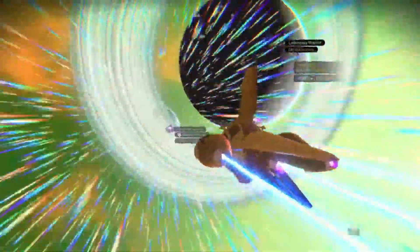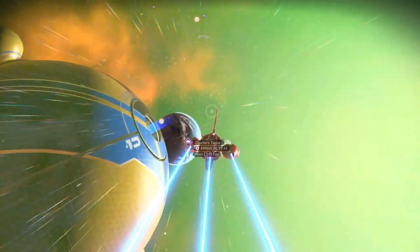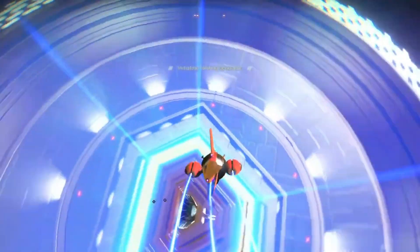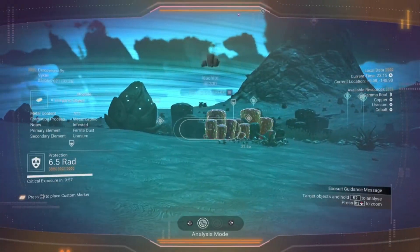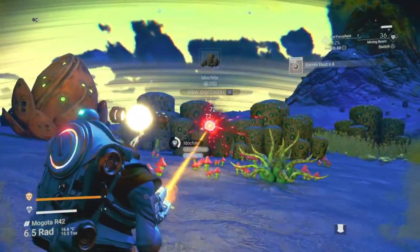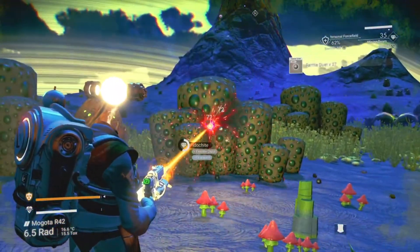The starships that you come across in space stations and trade terminals are also procedurally generated, and the trades on any trade terminal you come across in the game are as well. Structures and mission locations, upgrades for your starship, multi-tool, exo craft and exo suit on the space station — and since the Beyond update, any player's starting starship is procedurally generated too. The list of procedurally generated content in No Man's Sky is in fact much bigger than this, but it gives you a rough idea of how vastly procedural generation is used in the game.